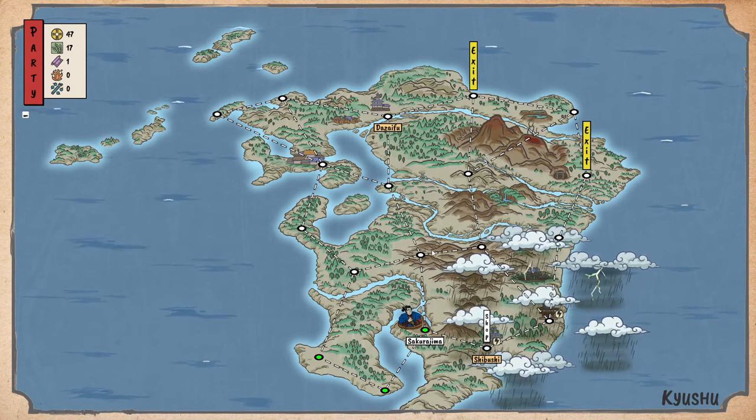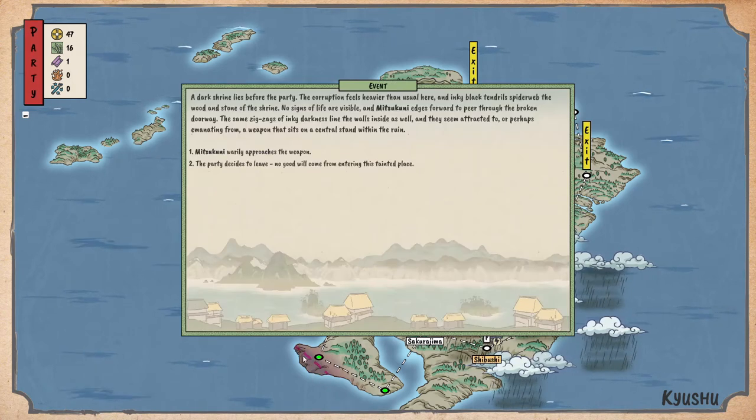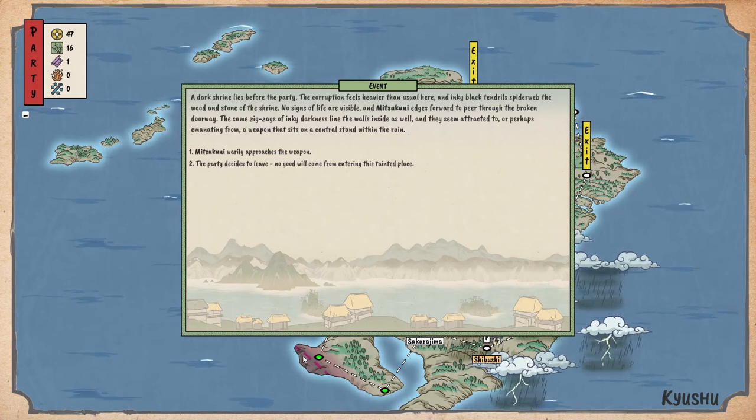We have 47 gold — do we go into the rain? There's a shop. Let's go up. What is this purple stuff? A dark shrine lies before the party. The corruption feels heavier than usual. An inky black tendril spiderwebs through the wood and stone of the shrine. No signs of life are visible. Mitsukuni edges forward — the same inky darkness lines the walls inside, and seems to emanate from a weapon sitting on the central stand within the ruin. The party decided to leave — no good will come from entering this tainted place. But I know it's a trap...